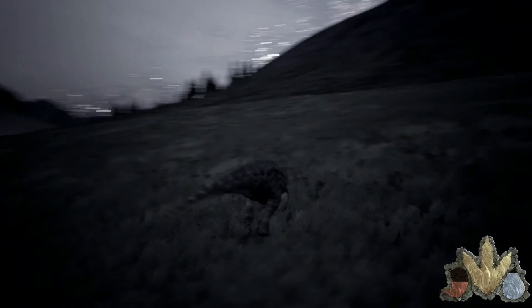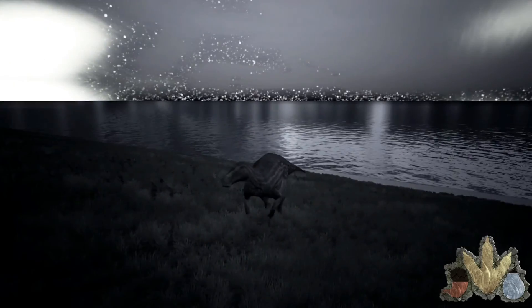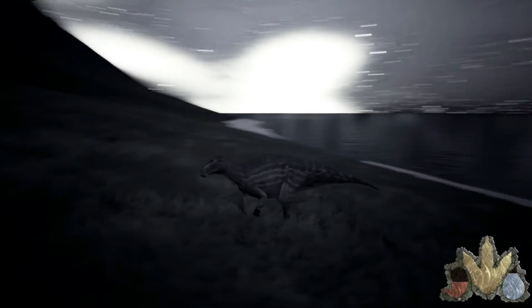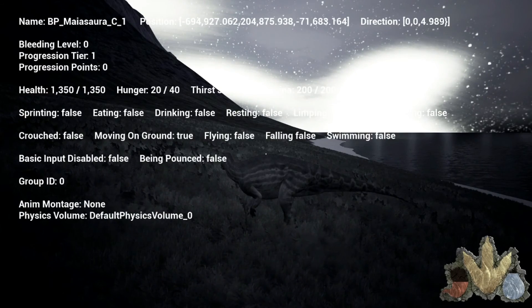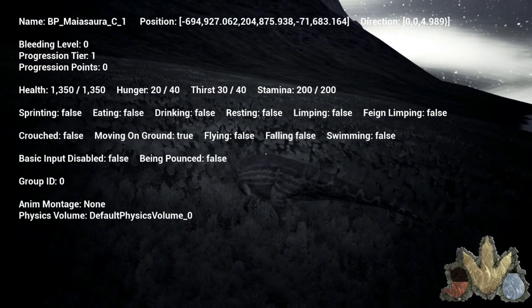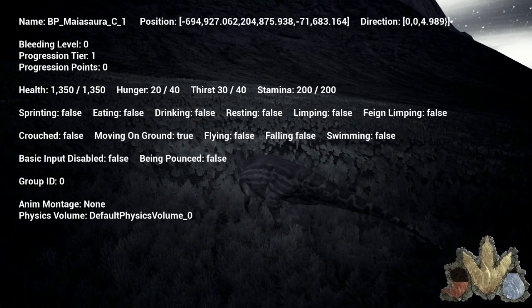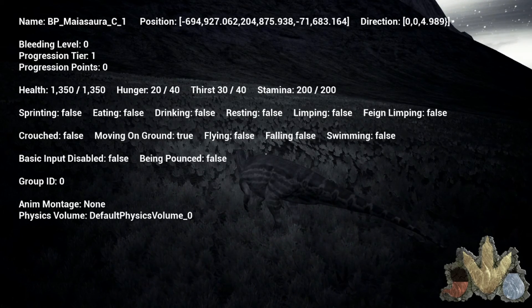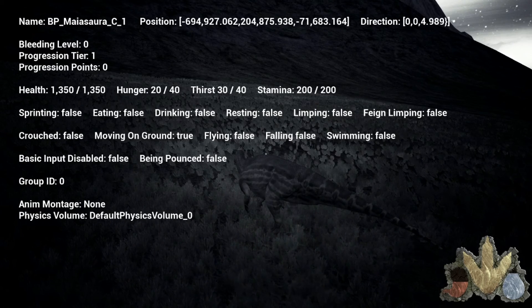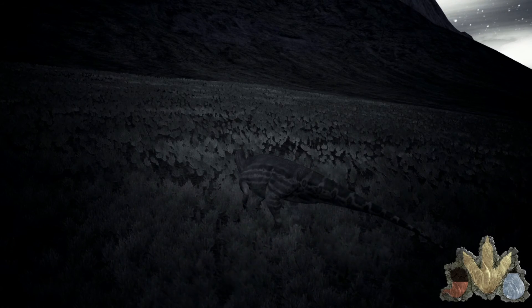Here we have Maiasaura's night vision — black and gray like Satungasaurus, because they're basically in the same branch: the Hadrosaur branch. I think Maya has had a buff in HP; if I remember correctly it was 1100 maybe. Anyway, let's check out the next one.